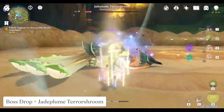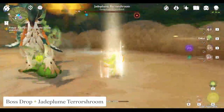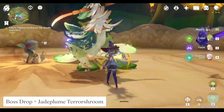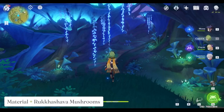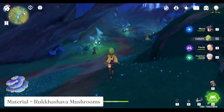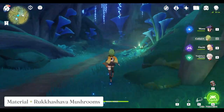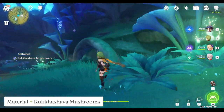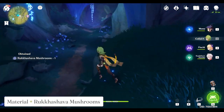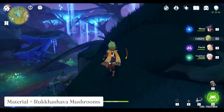The Jade Plums Terror Storm boss is really easy — I don't have any tips in particular because it doesn't seem to have any specific mechanics, unlike the Regiswine which have cores. The next material is Rukashava Mushrooms, and they are actually a little bit scarce, so if you really want to level Kalei to the max today, you will need to visit a co-op friend, because your world just doesn't seem to have enough mushrooms.